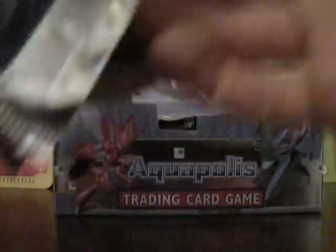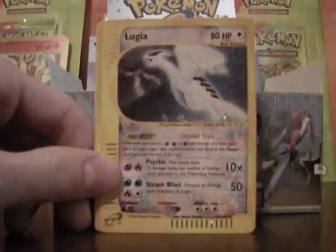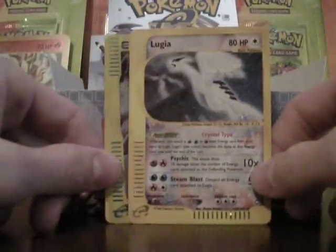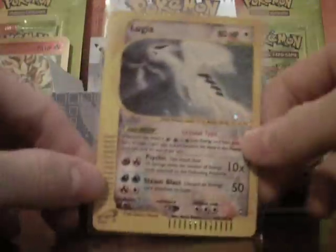The Entei. I think the card that everyone wants from this set is the Crystal Lugia. That would be pretty cool. Hitmontop, a Scyther, Ligatongue. Wow, look at that. Crystal Energy, Aerodactyl, Fire Cube, Skarmory. With that, I'm going to end this part and stay tuned for part two. Thank you for watching.